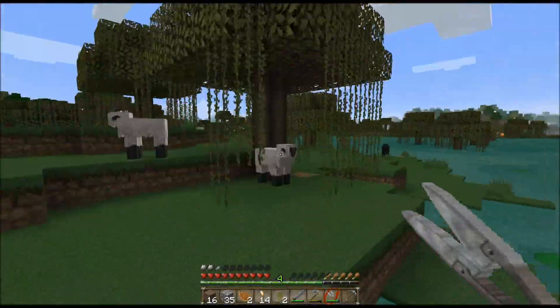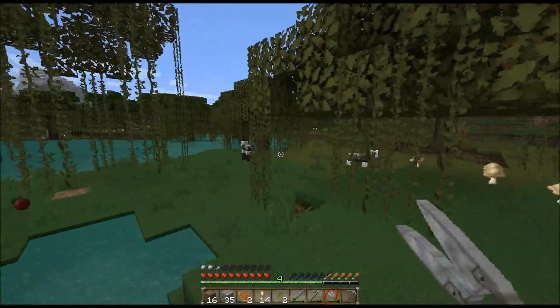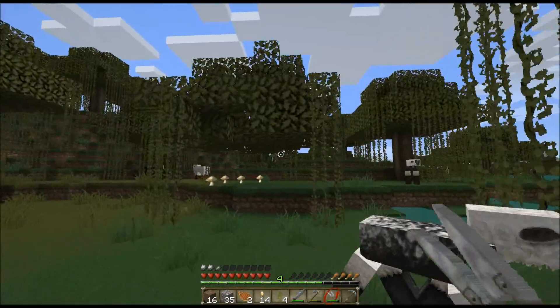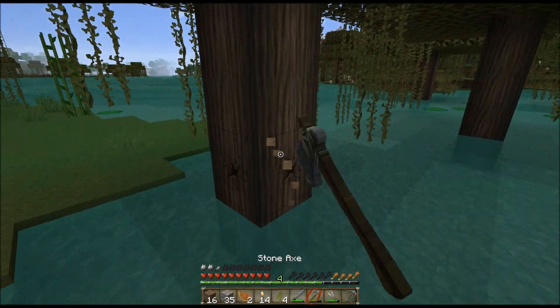Why does it always look like it's so dark in this texture pack? It always feels like it's sunset in this resource pack — resource pack, that's the correct name. So yeah, I'm going to cut down these trees here and flatten out this land a little bit so we can begin construction on the Uber Mansion.